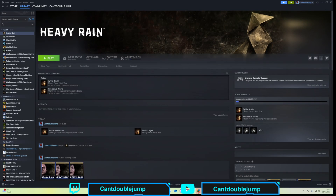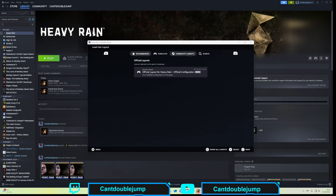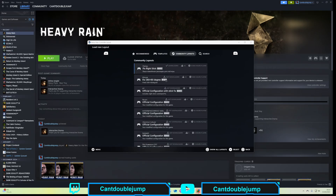So to fix the problem with Heavy Rain, this is what you need to do. Go to Heavy Rain in Steam, go to Manage, then go to Control Layout. Whatever controller you use — I've got both an Xbox and a PS5, and I used the PS5 controller — all you need to do is go to Community Layouts. There are lots of fixes, but the main one is: Fix the Right Stick.